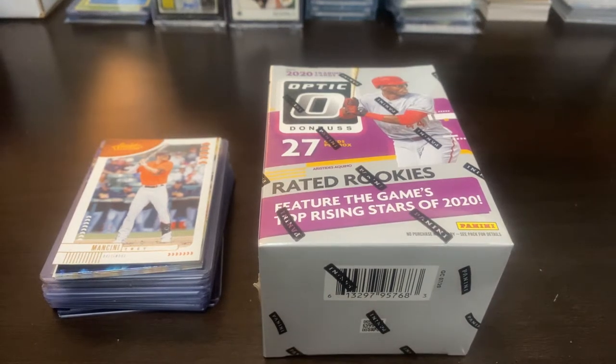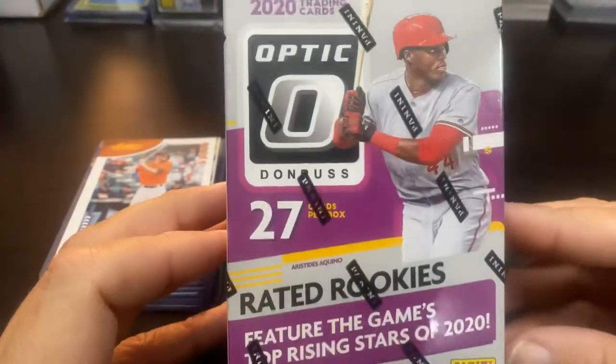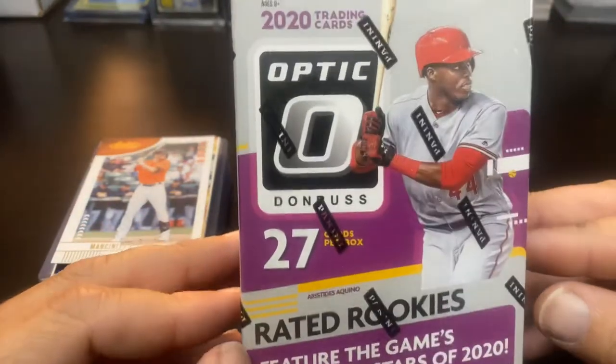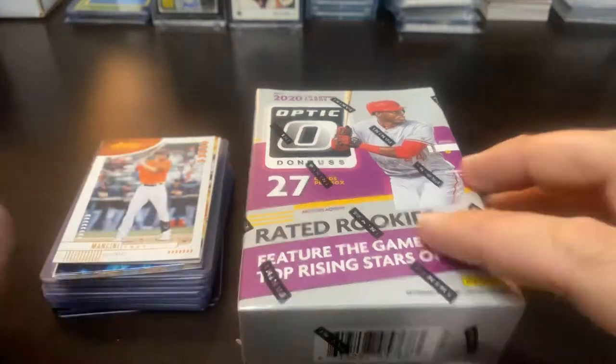Hey everybody, welcome back to Ripping for Ripkins. It's Cory and today I am continuing my blaster box battle with Oddball Cards and Clark Sports Cards. We are going to be ripping the 2020 Donruss Optic Blaster, but before I do,